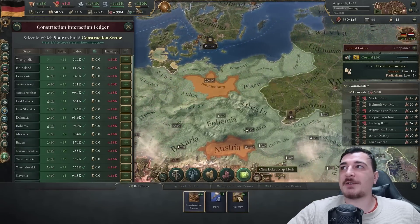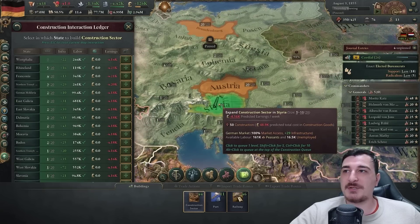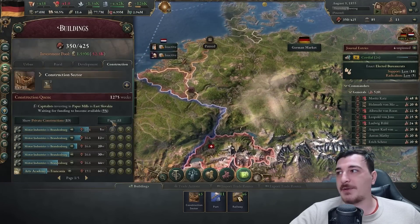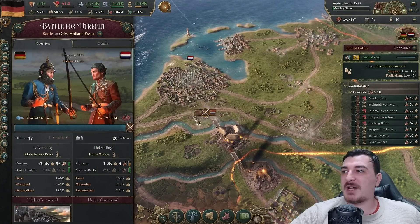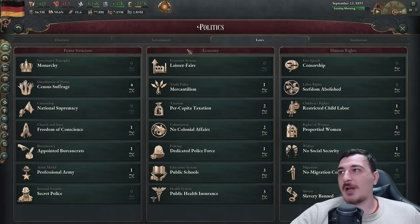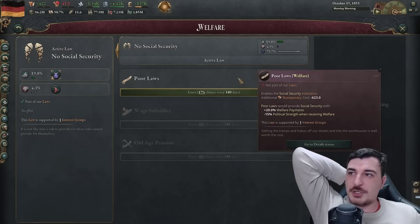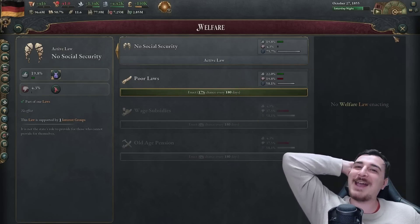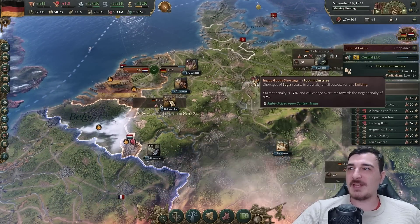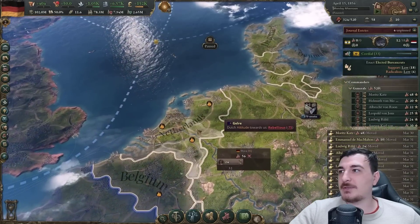I still need more construction sectors because I'm just accumulating a lot of economy right now. I am just insanely rich. Look at our boys crushing their forces completely. We got the puppet of the Netherlands. Also I did get the East Indies puppet since they were previously a puppet of the Netherlands - meaning I now have a huge amount of exotic resources available.